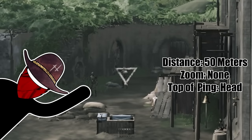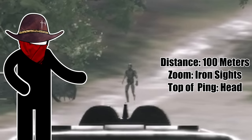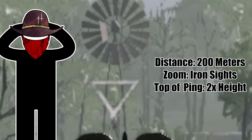At 50 meters, the ping marker lines up with their head normally, or their hips if you're aiming down iron sights. At 100 meters with iron sights, the marker is the same height as their head. The further the distance gets, the more difficult this is to gauge, so go ahead and experiment to get the feel of it.